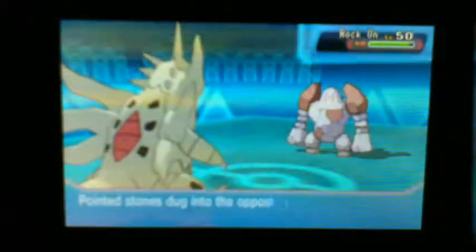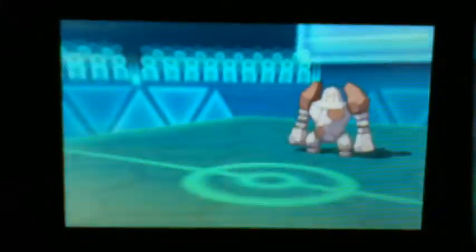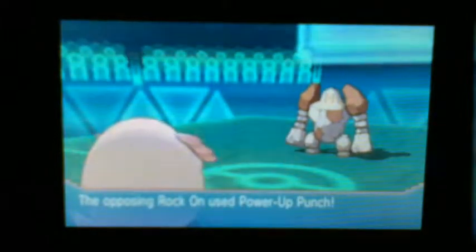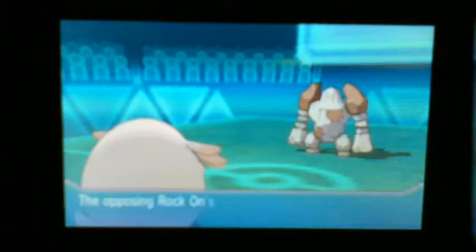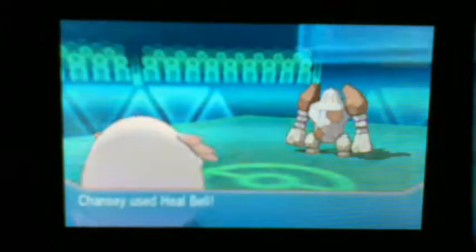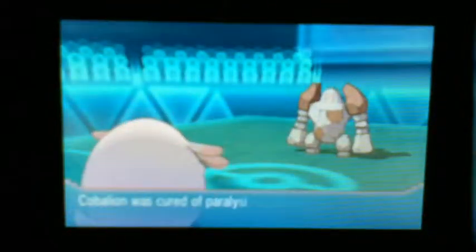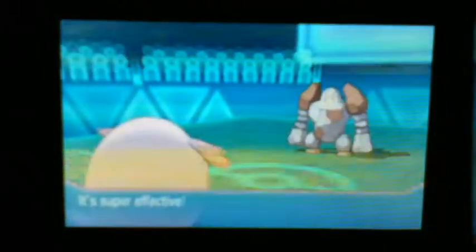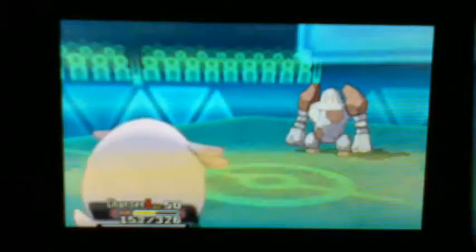Now he's going to go to his Regirock, and I'm going to switch out because I'm going to need Tyranitar for later. I go to my Chansey because I know I can use Heal Bell and take any move he goes for. He goes for the Power-Up Punch — it's an interesting move because it raises your attack by one stage. So I'm going to take this opportunity to go for the Heal Bell, and he goes for the Power-Up Punch again.